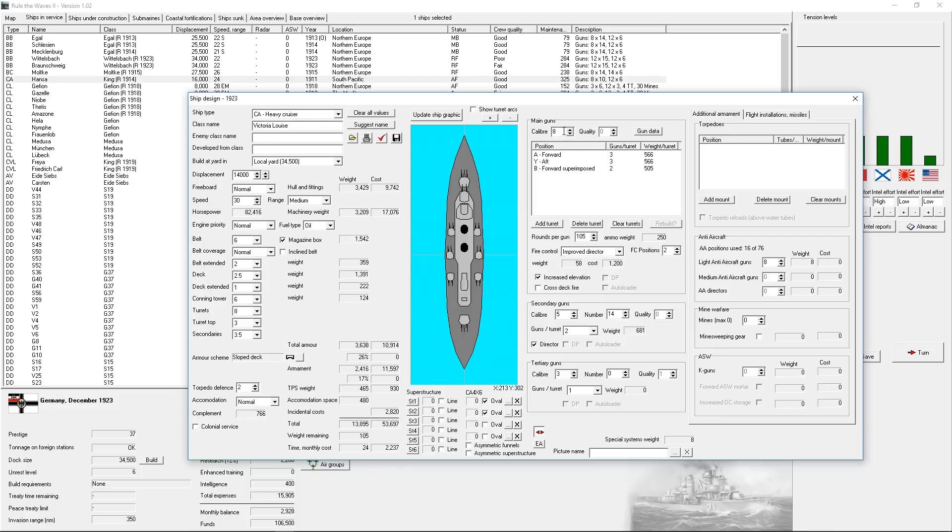He's got eight 8-inch guns, and we're set up for fourteen 5-inch guns. I could put more on there though. 30 knot speed so it's rather zippy. I put the magazine box on there just to save weight, which means these guys are going to be a little squishy. But they're not going to be designed for fleet combat - they're basically going to be either raiders or counter-raiders.